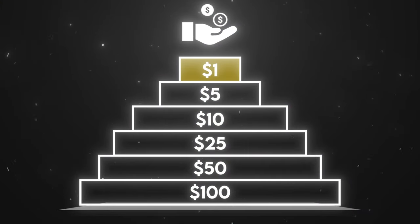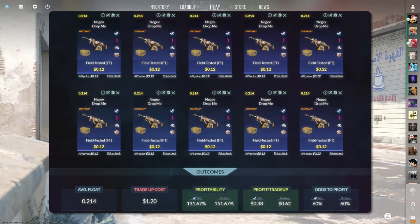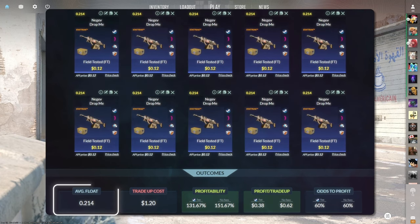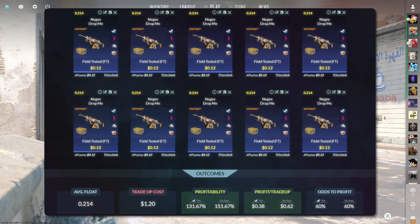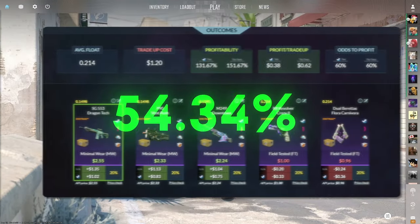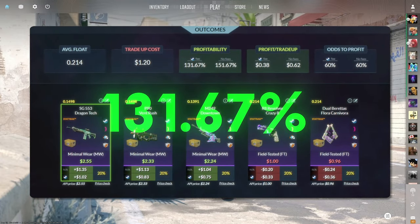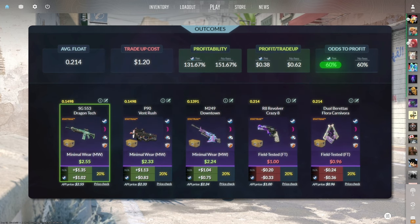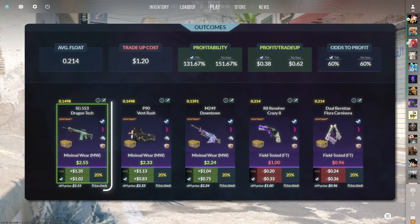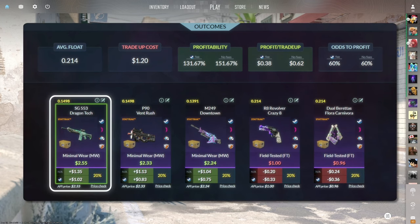Let's start with the $1 trade-ups. The first trade-up consists of 10 StatTrak field-tested mil-spec scans from the Recoil case below a 0.214 average float. Make sure to get each input for 12 cents or less. This trade-up costs around $1.20 total and has a 131.67% profitability after Steam fees, with a 60% chance to profit each time. Of the 5 outcomes, 3 are profitable.